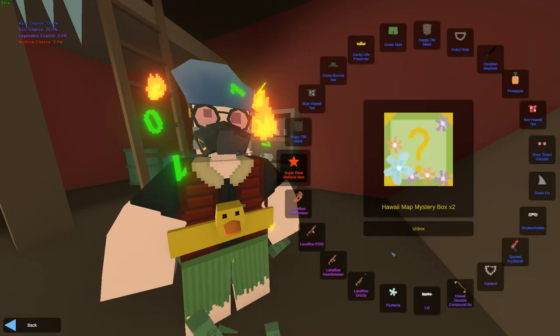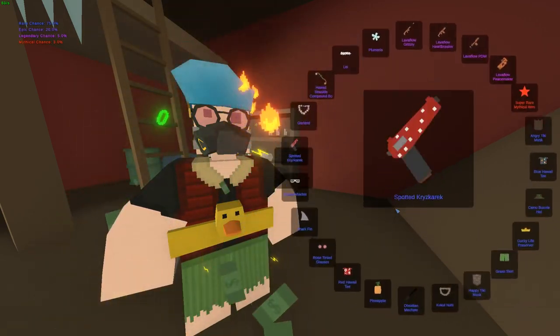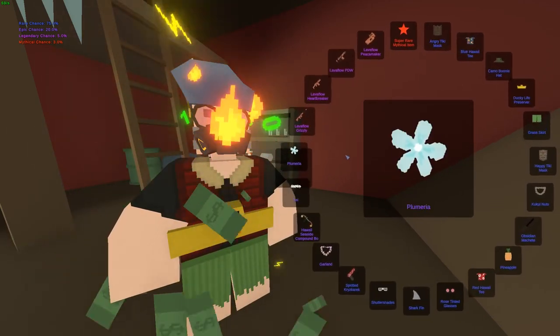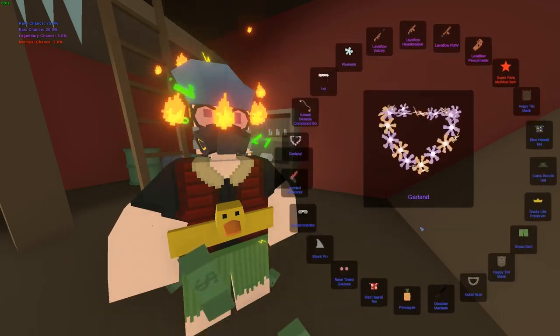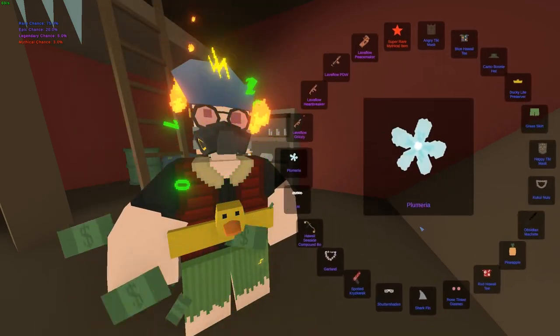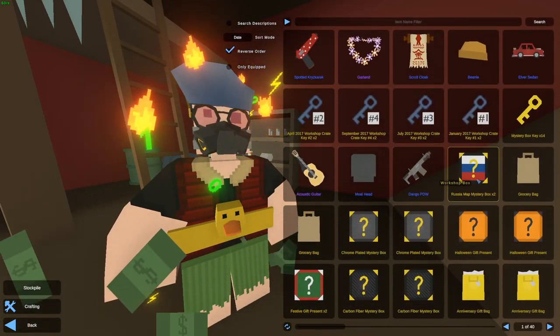Hawaii next. If we get the Lava Flow PDW, I'm happy — that skin is very, very expensive for some reason. There are way too many skins to count in this case. Hawaii Seaside Compound Bow. Garland. Second Hawaii box... Spotted Criss Crack. That box was absolutely terrible.